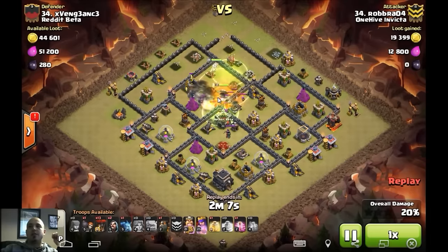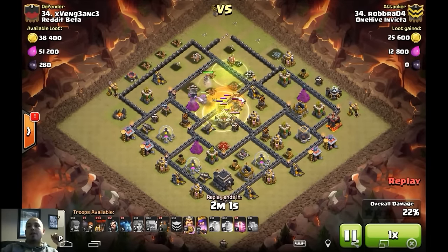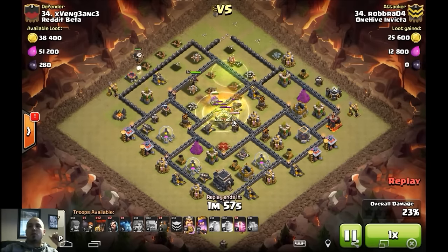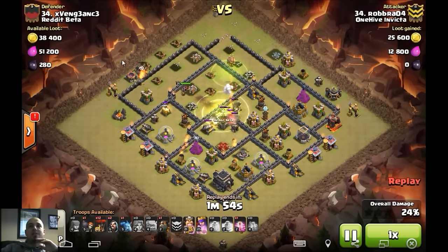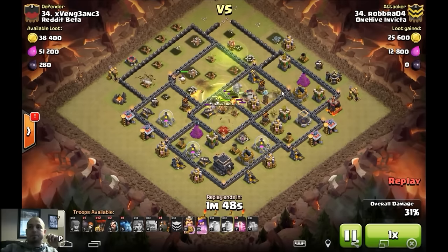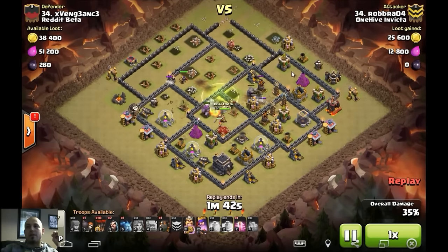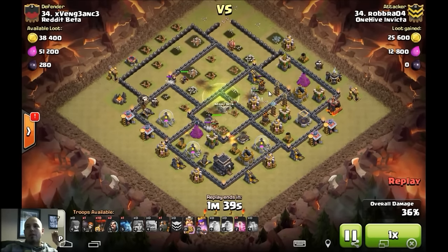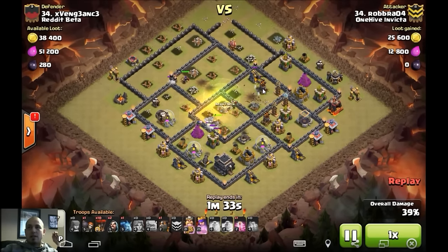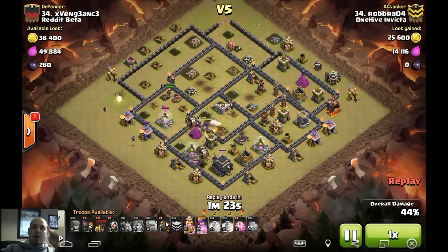He lets everything into the queen area. He has a poison for the CC troops — an old-school CC comp with a witch and wizard in there, which just forces the attacker to bring a poison. Everything is now dead, especially with the valkyries shredding those units in one swipe. Everything is locking onto the defensive queen now. He even sends a backside balloon to help his queen out, taking out that archer tower. There are two air defenses up underneath a tesla trap, which is a bit of a concern. The golem is working on that air defense and just barely gets it.